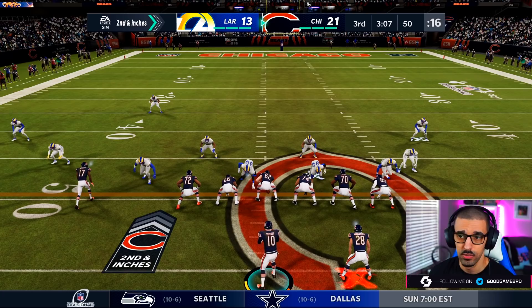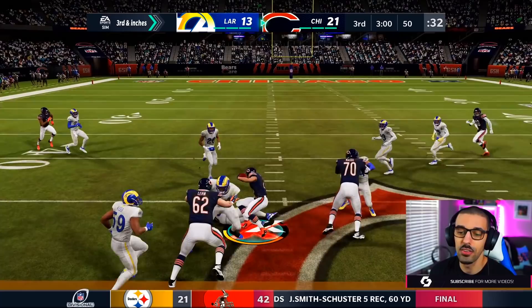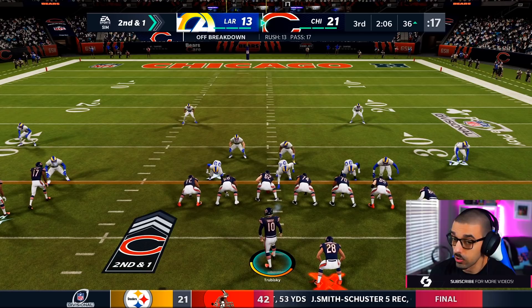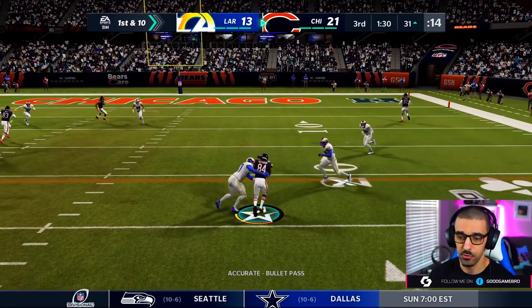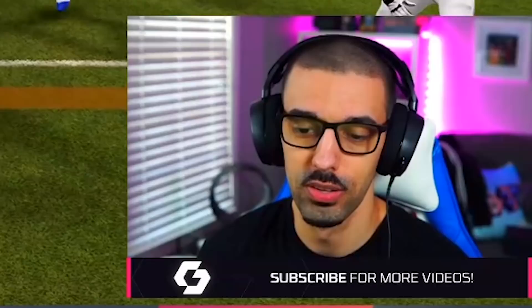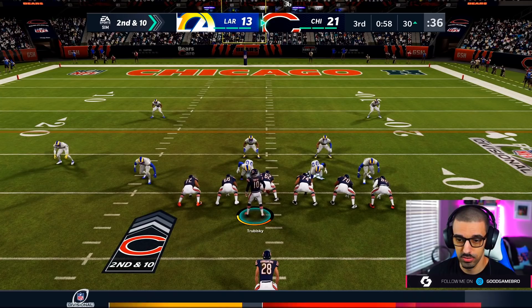Second and inches now. A little play action — slipped it in there, almost was a pick. Third and inches — just quadruple team Aaron Donald, I don't care about anyone else. First and ten again. Quick pass. We're taking a lot of time off the clock, which is kind of great — we're trying to put more points on the board and extend our lead. I don't want them to have a whole lot of time. They're taking me out — we got Jimmy Graham in that slot, looks nice. We're going to put Miller out here on a streak route. Patterson on a nice sit-down route, about eight or nine yards. How do we get a holding penalty? I can't even use words, I'm mad.